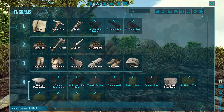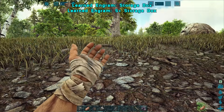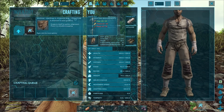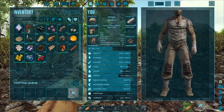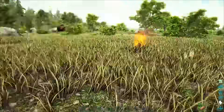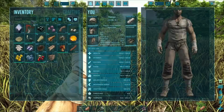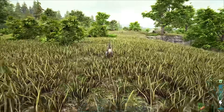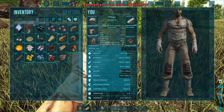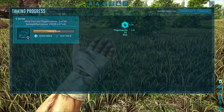Let's make a storage box — we're gonna need one of those. Put it right next to the campfire. Oh wait, I see something — come here! There are mejoberries. He's already at 55% tame — come here, I have more berries for you!